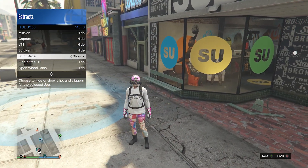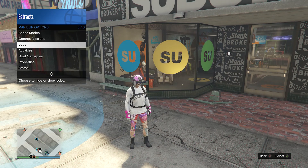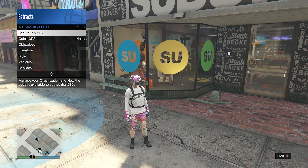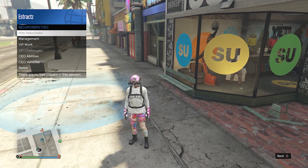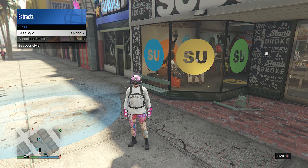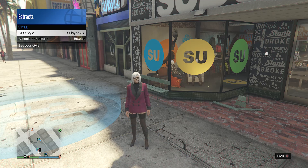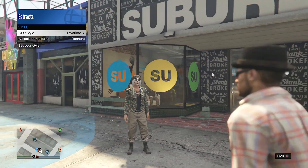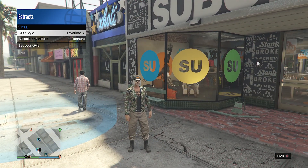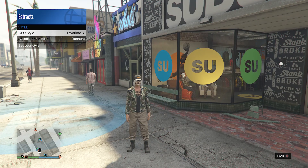Once you have the job, back out of hide jobs, back out of map blimp options, and then you're going to register as a CEO. When you have registered as a CEO, pull up your interaction menu again, go to management, go to style, and scroll through your CEO style until you find the warlord outfit. If you cannot find the warlord outfit, that means you do not own a CEO office, so you do need one to get this outfit.